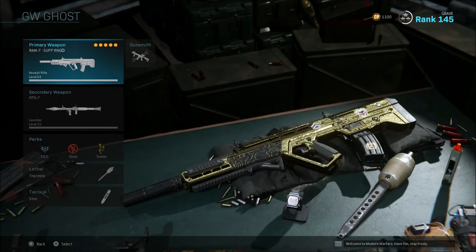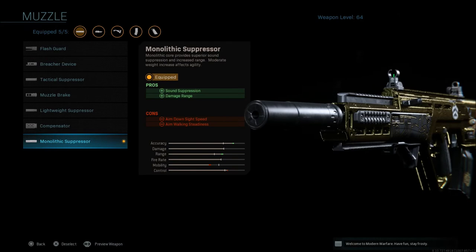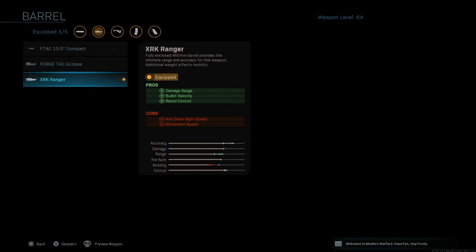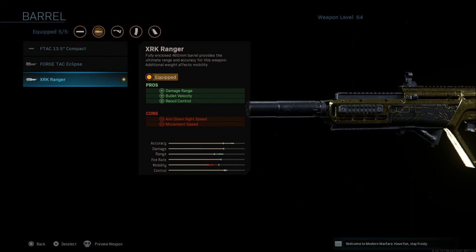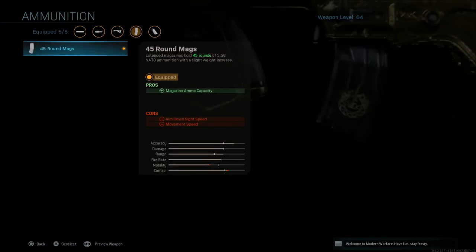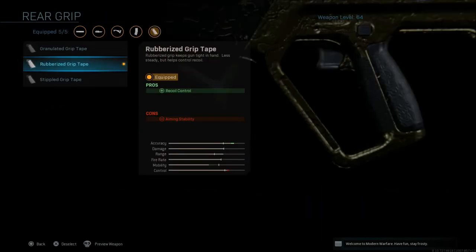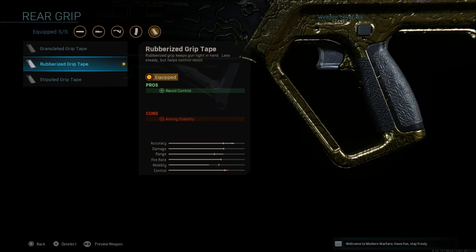Next is the Ram 7 class, which has become one of my favorites in Ground War. Even though mobility is down from attachments, I still feel I can move around the map better with this gun than most others, because the Ram has some of the best base mobility stats in the AR category. I run the Monolithic Suppressor, the XRK Ranger barrel for damage range, bullet velocity, and recoil control, the Commando Foregrip for recoil stabilization, the 45-round magazine — necessary because this gun empties clips quickly with its high rate of fire — and Rubberized Grip Tape for recoil control.